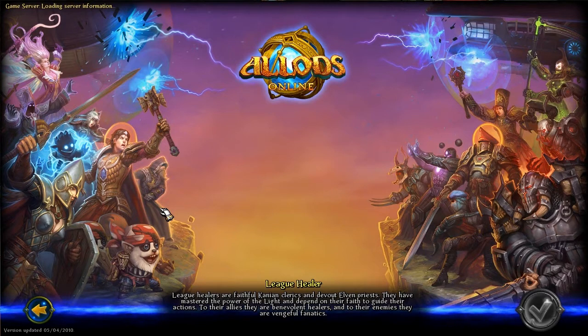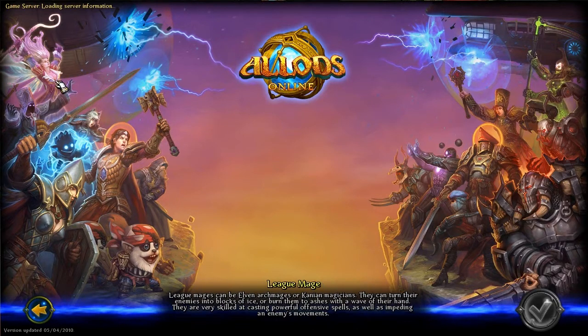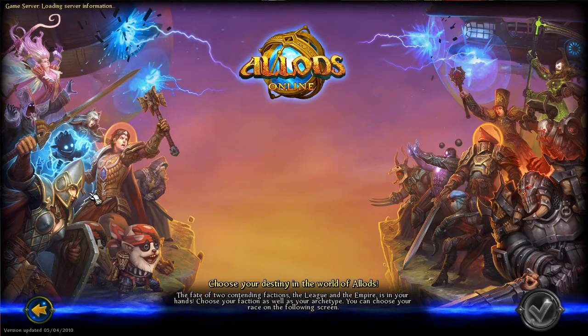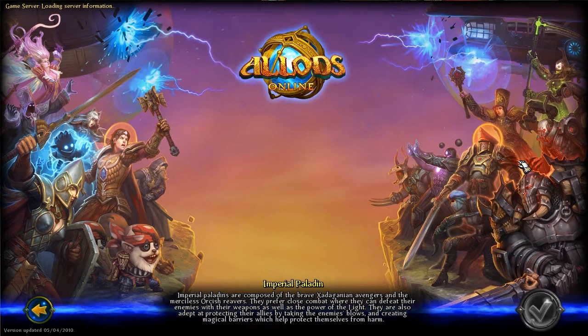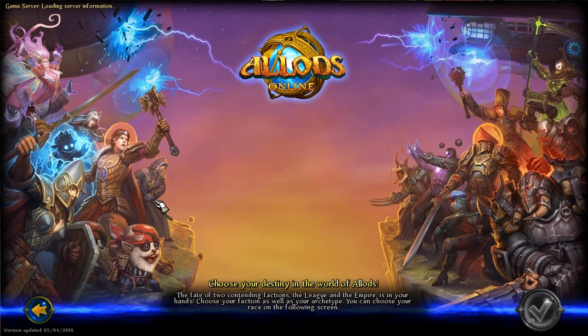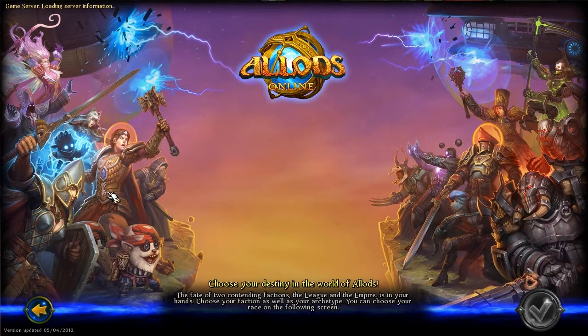I wanted to show off these character models in Allods Online. At the beginning, you basically come in to create a new character, and you can choose anyone from the side over here. These are the good guys, or League, and the bad guys over here, the Imperials. You can really pick anything you want. It doesn't have to be the specific class you want — you can change it once you get in, but you have to pick your side here.